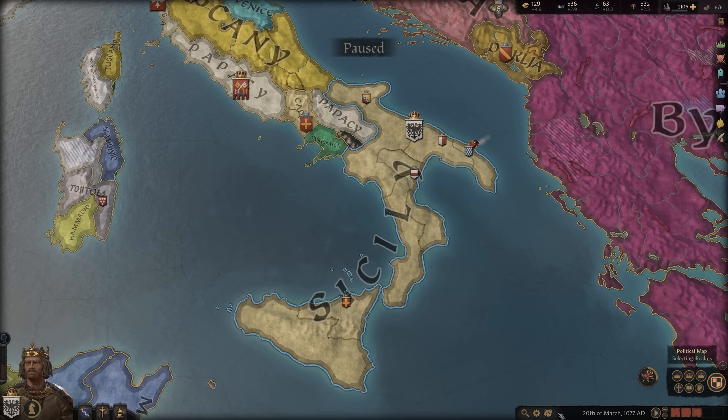Before we get into war and combat, we have to talk about claims and casus bellis. We're going to look at Sicily with Robert Guiscard and his kingdom. You have a de jure claim to any title or piece of land that falls under your respective title. Here we can see the blue outline showing Sicily — if I press the kingdom tiles button, this land is part of the kingdom of Sicily but I do not own it.